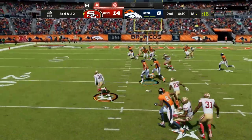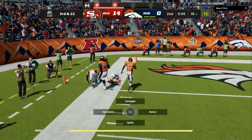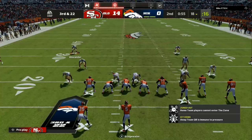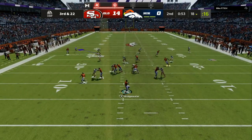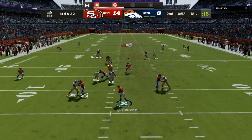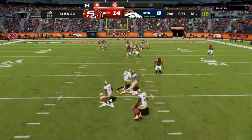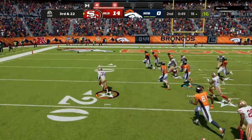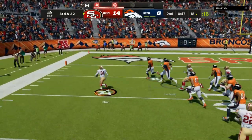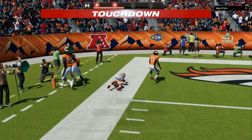This time my guy yanked it out of the air — last time he swatted it down, this time he yanks it. That guy on offense has the route ability, but because I moved people out, they're able to play their position better. It's okay to be beat a little bit, but if you're able to make up ground and snatch it out of the air, that's all good.